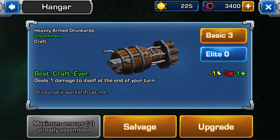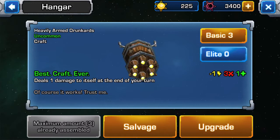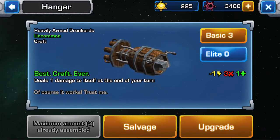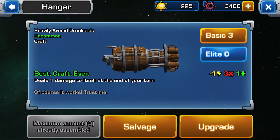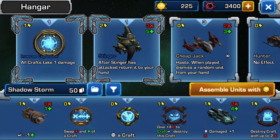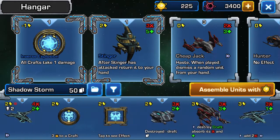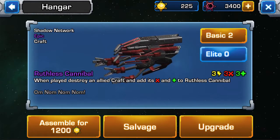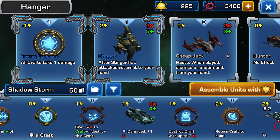Let's have a quick look at this unit here — Best Craft Ever. This is a really important unit for the deck we'll be playing today. You'll notice it gives you one energy, it has three attack and one health. The temporary energy can be really handy, especially if you want to start doing a lot of actions in the early game. Of course, dealing one damage to itself means it will destroy itself before we even get a chance to attack. However, I have three different units in this deck which combo really nicely with Best Craft — one is the Ruthless Cannibal: when played, destroy an elite craft and absorb its attack and HP. We'll hopefully see the other two in action this game.